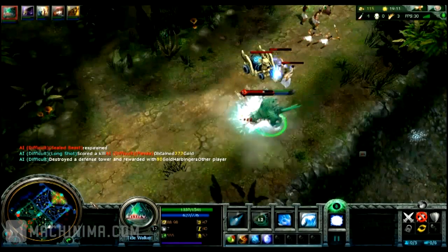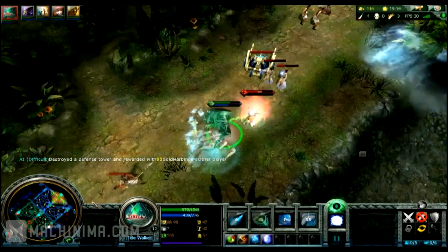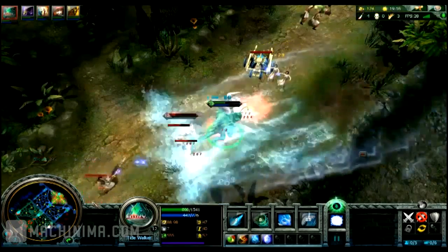My opponent can dish out wicked damage, but because of when I use my ultimate, I not only do significant damage — I stop them from attacking long enough to give me the advantage.